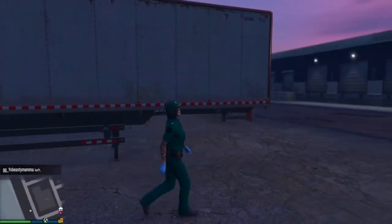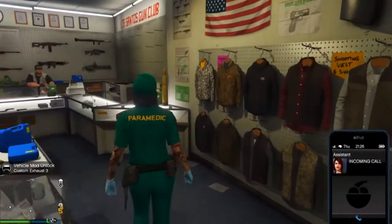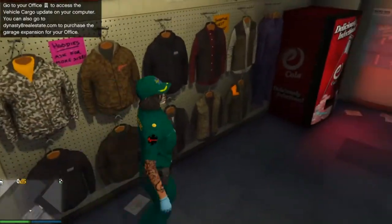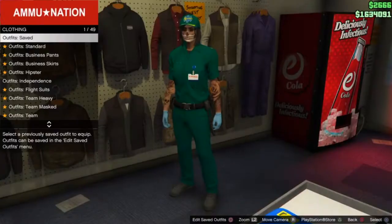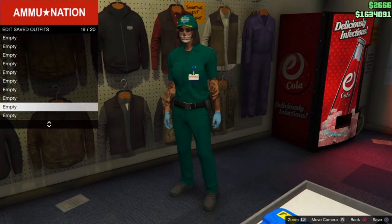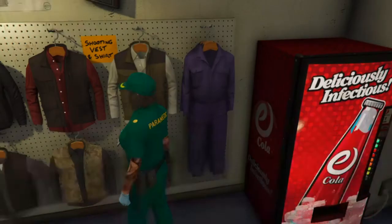Once you're at the gun store, come over to the right corner and press right on the D-pad. From here you want to save your outfit in any type of slot with a simple name — include 'belt' in the name so you remember. After you've saved your outfit, you can start doing outfit glitches with it.